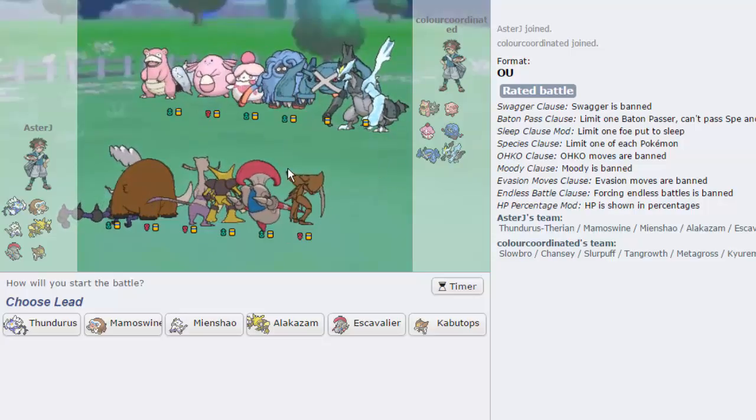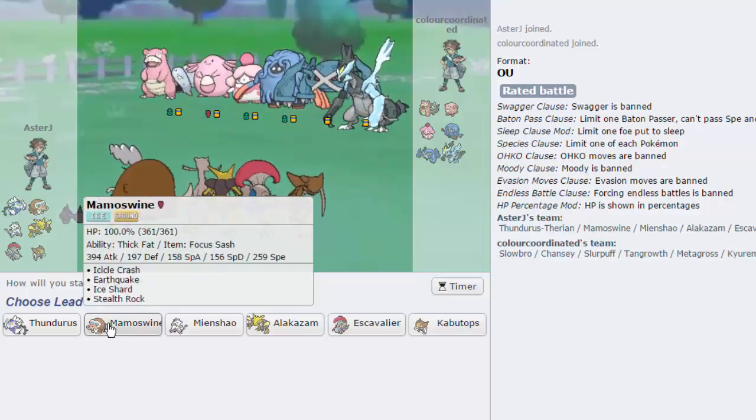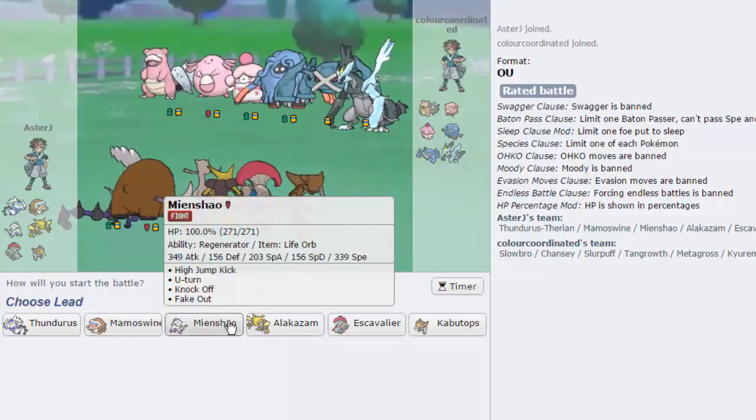We've got a very pink squad here that we're against — it's pink and blue. We have Slowbro, Chansey. I don't like that Slurpuff, it looks a little bit threatening. I gotta keep my Focus Sash on Mamoswine if I want to be able to beat that — that's literally all I can do.